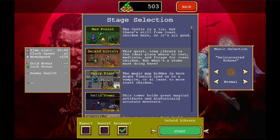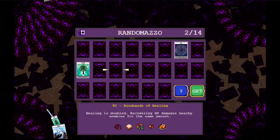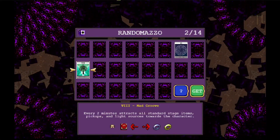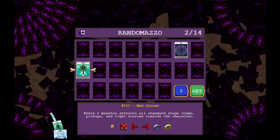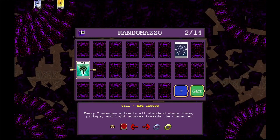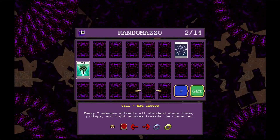I'm thinking Inlaid Library. Oh, we got another thing. So you get these from certain achievements. That's what these are — every two minutes it tracks all standard stage items, pickups, and light sources towards the character. Oh, that's actually kind of helpful.